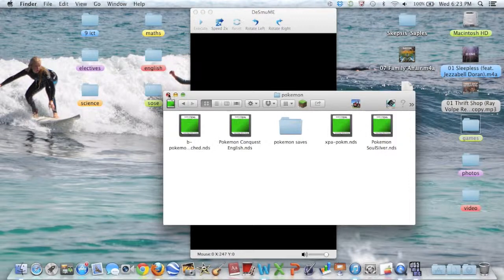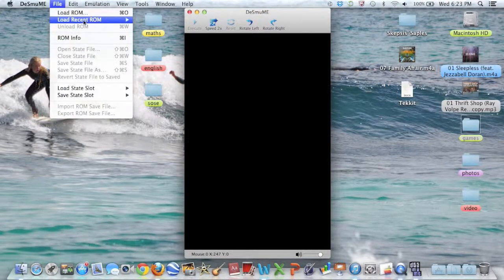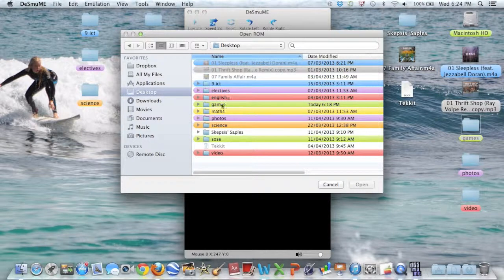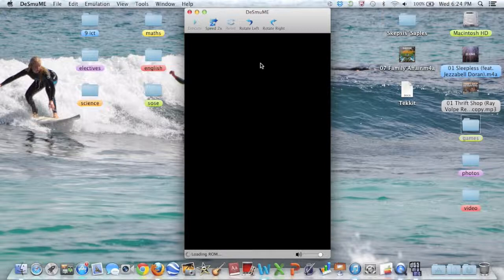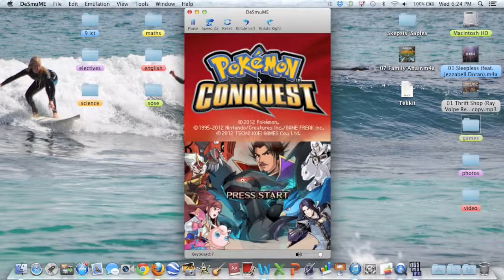Say your ROMs are located in a folder. You go up to File > Load ROM, or press Command+O, and just locate where you put your ROM. It can be on your desktop — I don't know where you put them. I've got my Pokemon Conquest here, so I'll select that. As you can see, it's loading up.